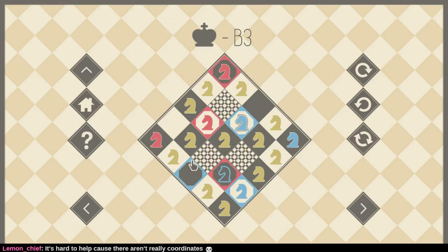I want to get this knight over to this square, which is not too bad right? But then it traps this knight. So I need to get this knight over to this square after the red knight has moved away.